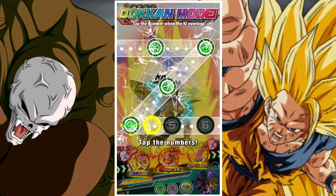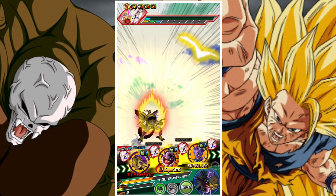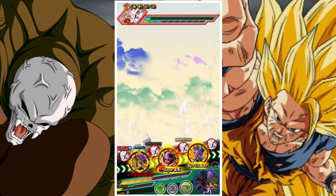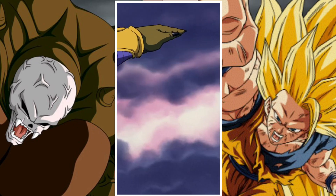All of a sudden, Physical Janemba can sit in the second slot the whole time. Strength Cooler can sit in the second slot the whole time. AGL Frieza is more of a floater than a baseline first-slot tank. It's just a very good change-up for the team.